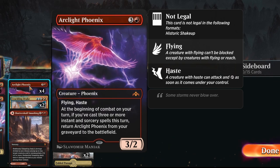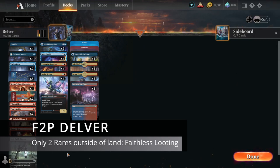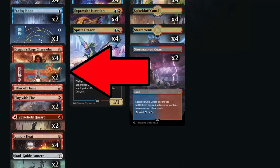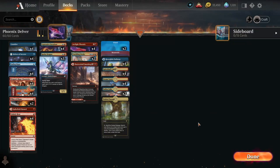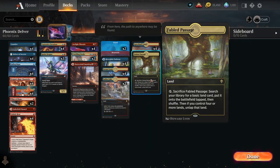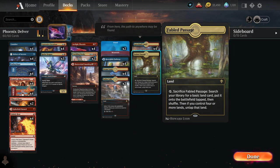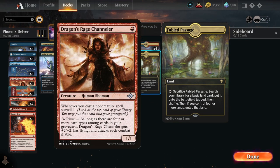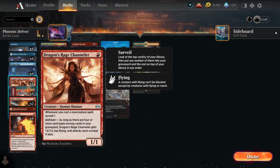This is also a pretty good free-to-play upgrade from the Delver list I created last time. The only cards you have to craft are two more copies of Faithless Looting and four copies of Arclight Phoenix. Once you have that, you can make your mana base a little better by adding things like Spirebluff Canal and a copy of Fabled Passage. Fabled Passage is honestly a luxury — you don't need it in this deck, but sometimes it can help get a land into your graveyard for Dragon Rage Channeler to activate its delirium.